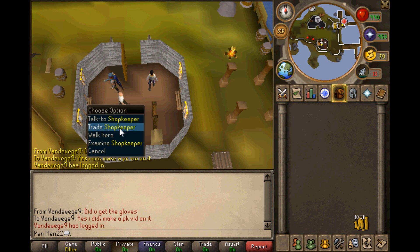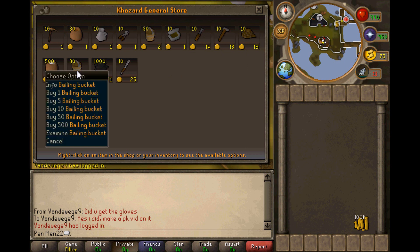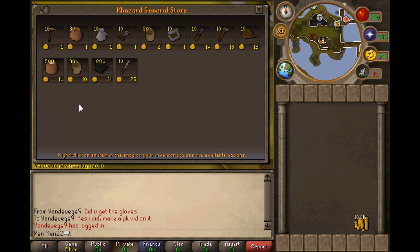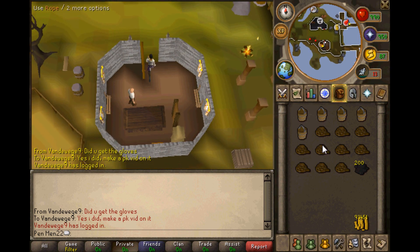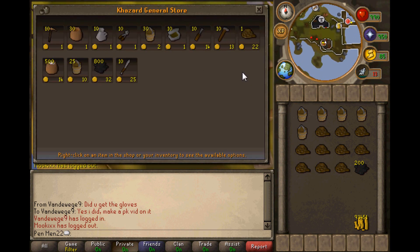Once you come down here, you want to trade the shopkeeper and there's going to be a bunch of stuff. This stuff isn't very expensive. Buy about 5 bailing buckets - don't buy the normal buckets - 10 ropes, and about 200 swamp paste per trip. As you can see, it only cost me about 7k. You may want to buy a few more ropes but that's up to you.